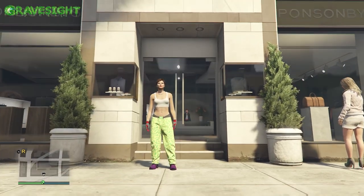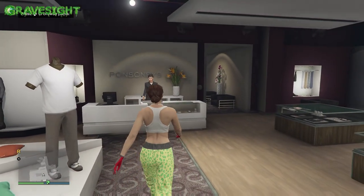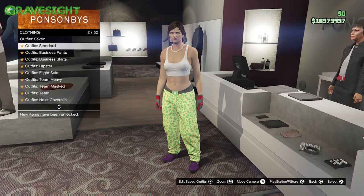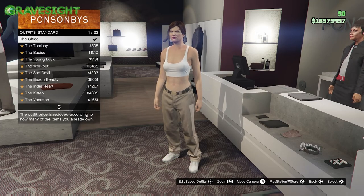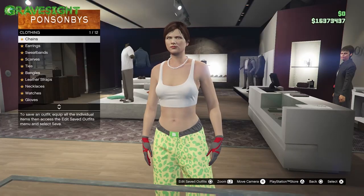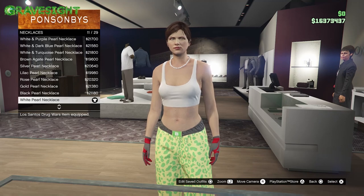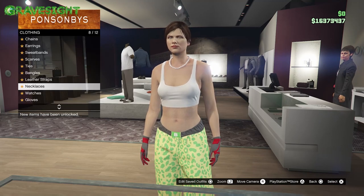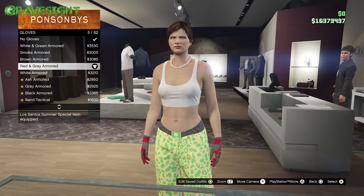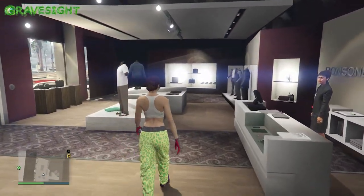Alright, so here we are in an invite only session at the clothing store. We're going to be making a whole bunch of outfits and saving them. First things first, you're going to go and put on a default outfit, and then we're going to be putting on these components. I will have all of these component lists down in the descriptions below just in case you guys get lost. So we're going to put those on right there.